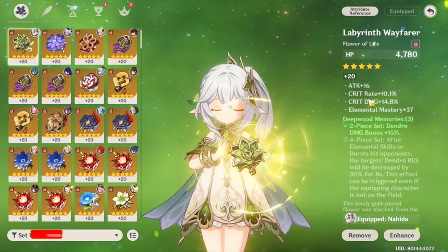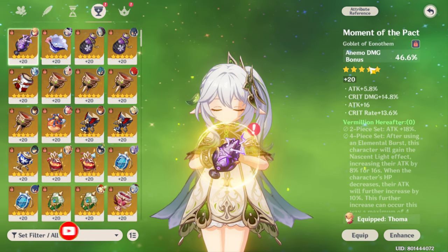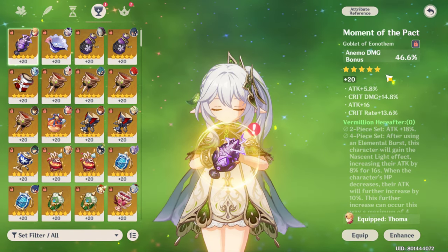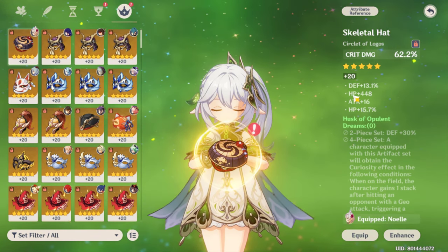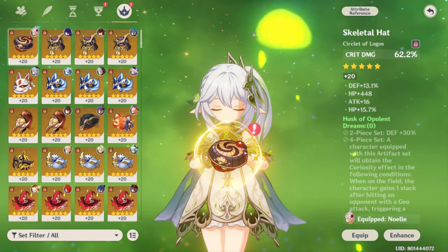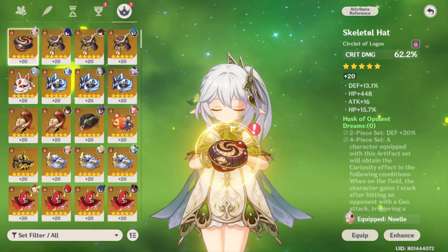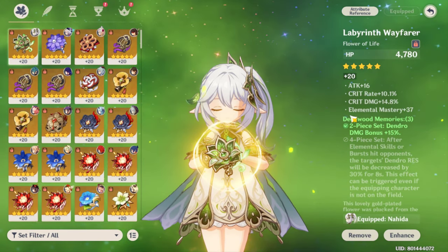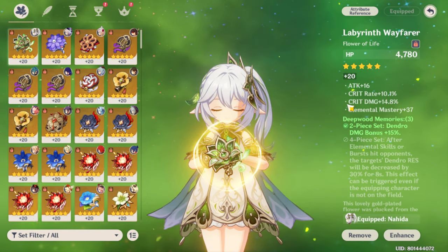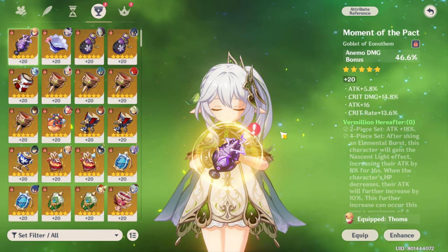For artifact main stats, you should go for HP on the Flower, ATK% on the Feather, Elemental Mastery on the Sands, and Dendro DMG Bonus on the Goblet — not Elemental Mastery there. For the Circlet, go for Elemental Mastery, not Crit DMG. Substats should be focused on Elemental Mastery as the first choice, ATK% as the second choice, then whatever else you get.